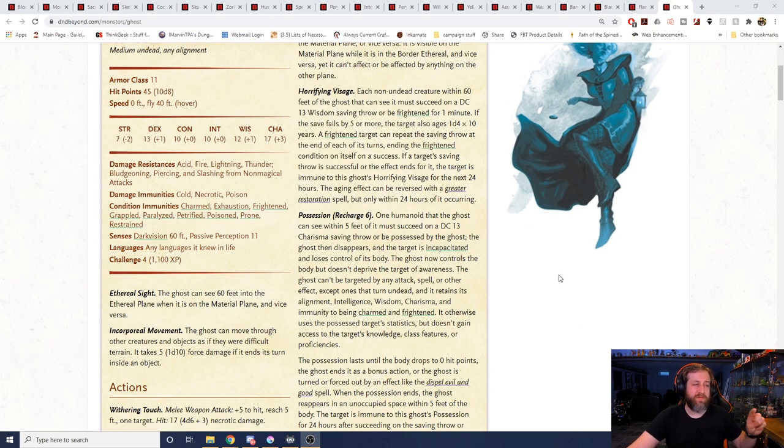The horrifying visage is a DC 13 wisdom saving throw or be frightened for a minute. However, if you fail it by five or more, you age d4 times 10 years. You can repeat the save at the end of your turn. If you don't reverse it with greater restoration within 24 hours, that aging is permanent. If you play one of those races that lives 25 to 50 years and you roll a four, you could age 40 years and potentially your character could die — that's really up to your DM. Some players are already close to their character's maximum age, and this thing could catch you — a minimum of 10 years aging if you fail by five or more.